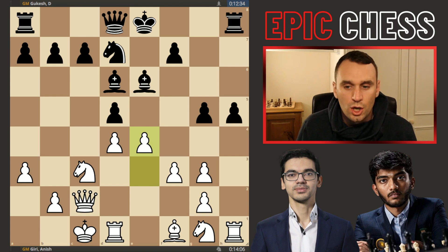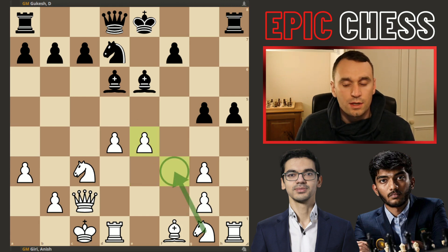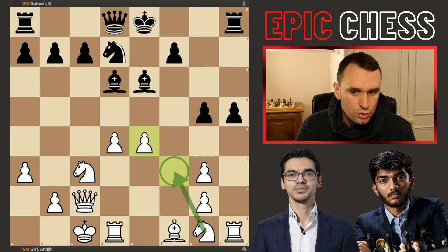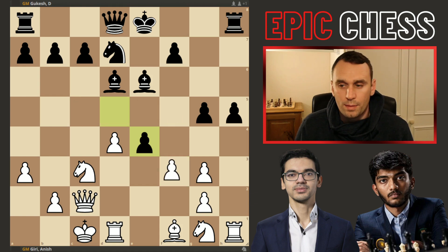And now we had e4 from Anish — striking in the centre, good move. This is really white's compensation for the bishop pair: the bigger centre, nice and fluid and mobile. And you don't want to be capturing here, or then the pawn recaptures, and suddenly the knight can develop really easily into the game — it couldn't do so before — plus you've ceded the whole centre to the white player.